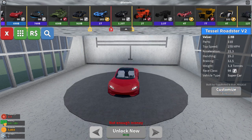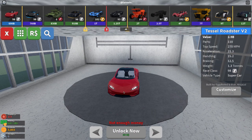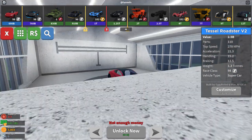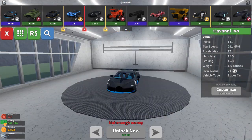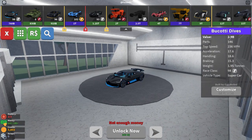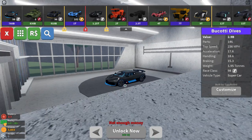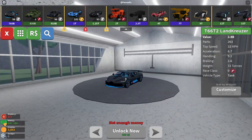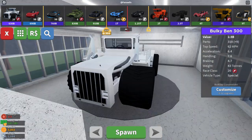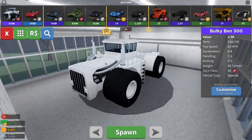Let me show you guys how it looks. If I click on it, you can see this is how the Tesla looks — I'm pretty sure it is. And this right here is the Bucati Dives, with a value of 2.9 billion. It's a black and blue color, which is cool. The current vehicle I have equipped right now is this one over here.